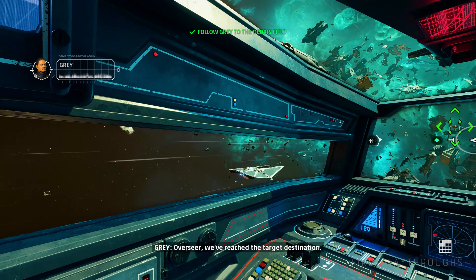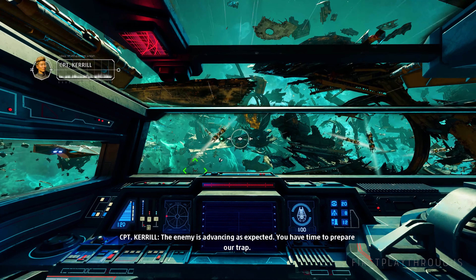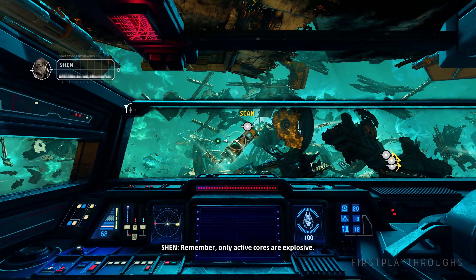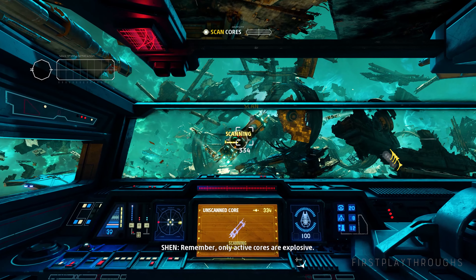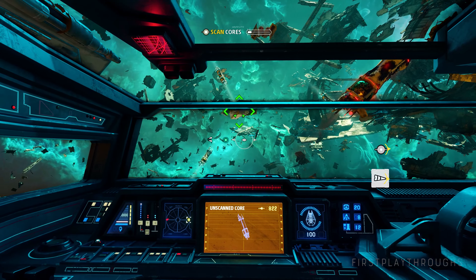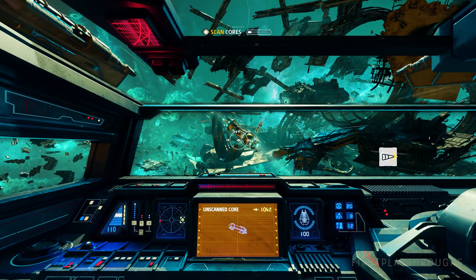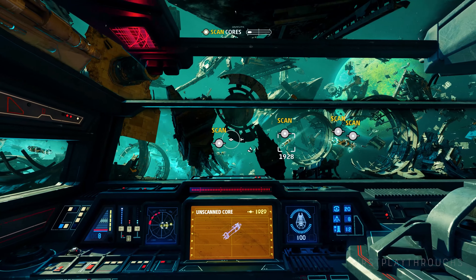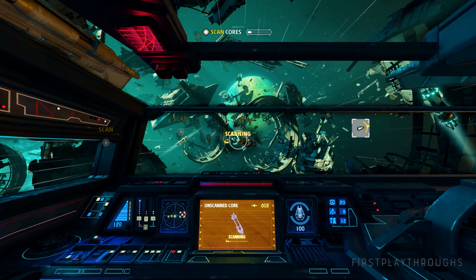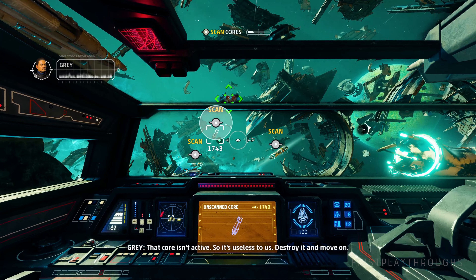Overseer, we've reached the target destination. The enemy is advancing as expected. You have time to prepare our trap. Copy that. Let's find those reactor cores. Remember, only active cores are explosive — the rest are useless duds. That core isn't active, so it's useless to us. Destroy it and move on.